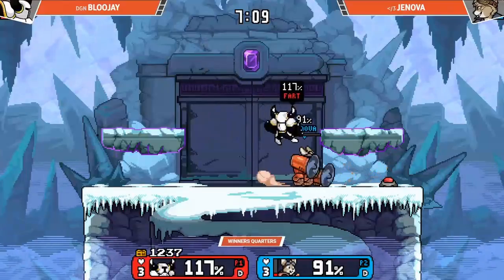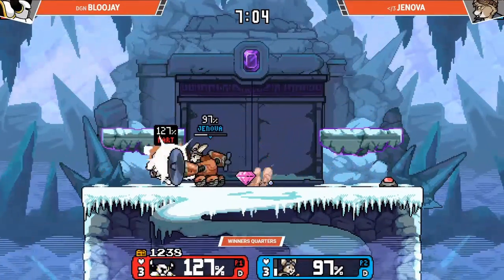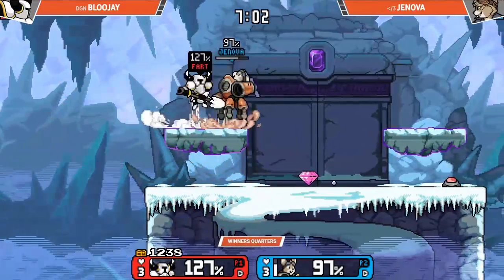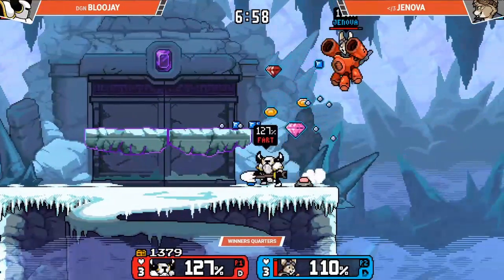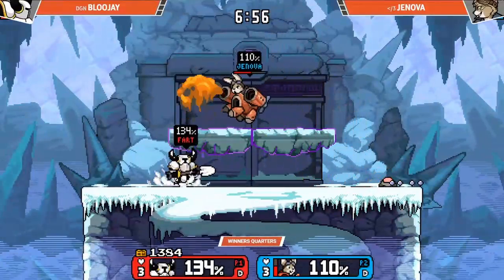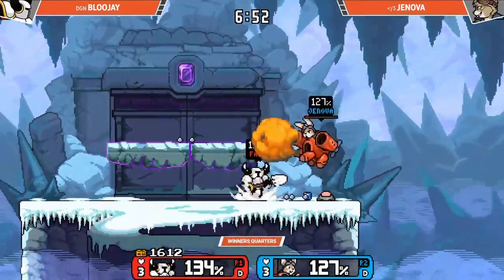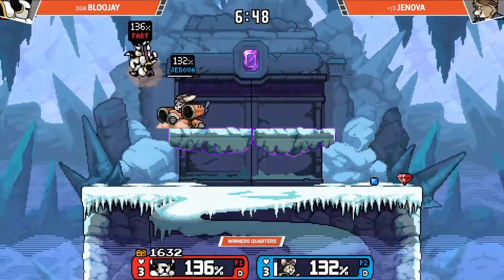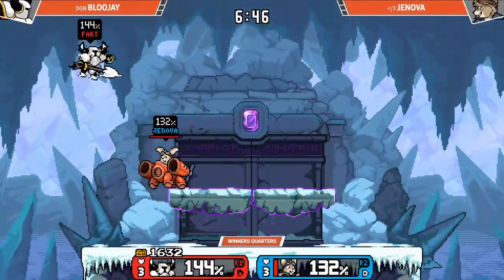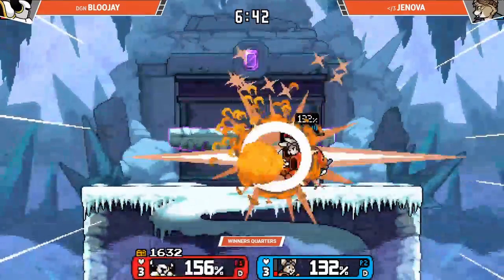But Jenova's not worried at all about it. If Bluejay can get Jenova into heat, she's probably going to have a pretty good time. So who's gonna get the first kill? It looks like it might be Bluejay getting the parry read, but no kill off of it. Jenova just staying alive, always staying near full heat so that he can get a smash attack out at any time.